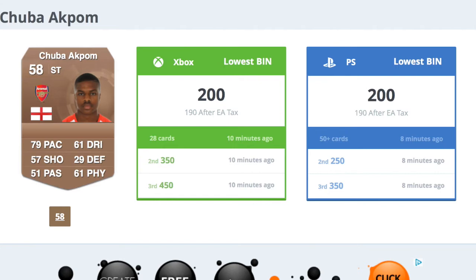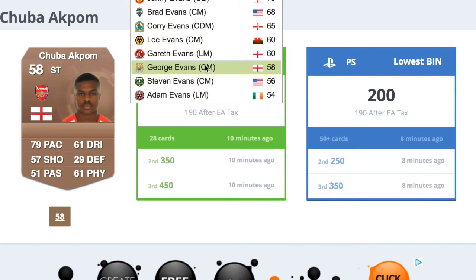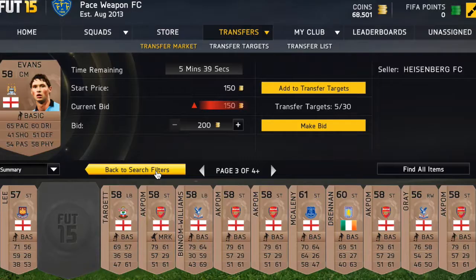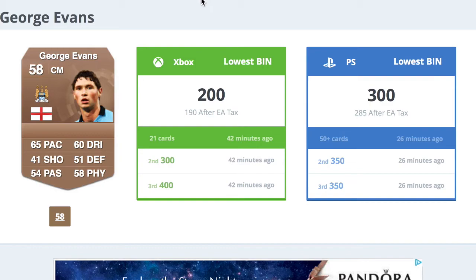Here are some nice deals. Evans — I actually picked him up in my trading 200k for about 150 coins and sold him for 300. So he's worth 300; we could place a bid at 200 and sell for 250, making about 20 coins profit — but we're not going to bother with that.